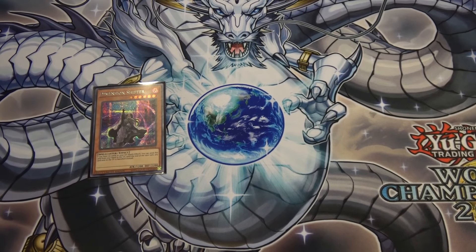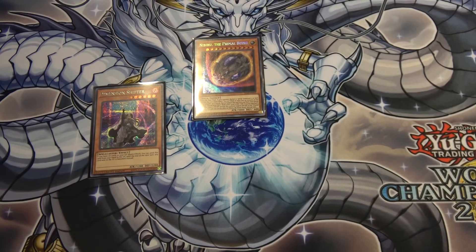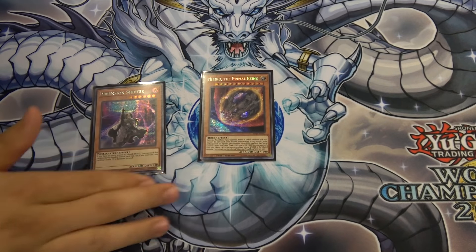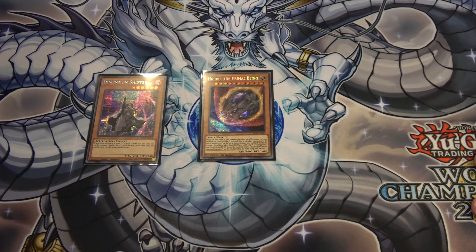Now, if you want something that you can use after your opponent has finished whatever they're doing, or actually any time, there's Nibiru, the Primal Being. It already sounds like a Kaiju card. Looking at the art, it's kind of spherical — like a sphere mode — but it also looks like something out of a monster mode. The truth behind it is a little bit of both.